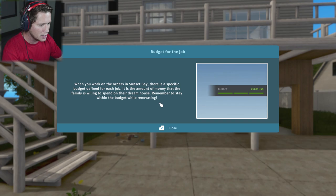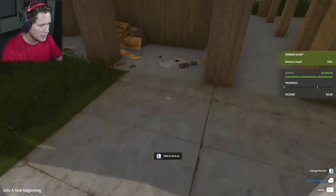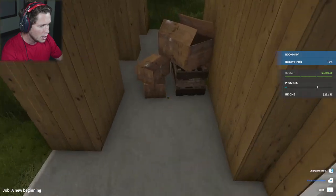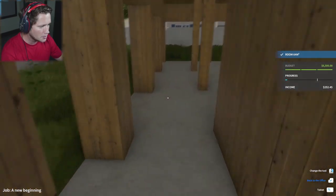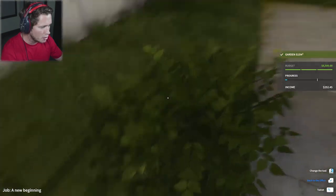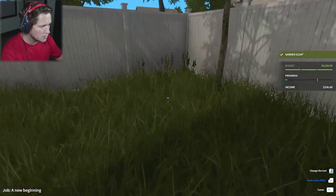We're going to get into it. There's a specific budget defined for each job — the amount of money the family is willing to spend on their dream house. $6,500 is not a whole lot, but we're going to go through here and clean this place up to start things off, and probably do a little bit of gardening too — get the lawnmower out and pick up some of these weeds.